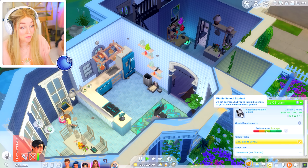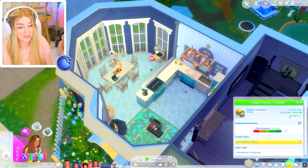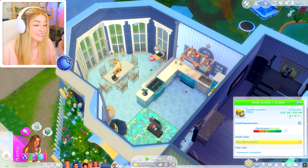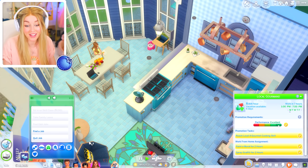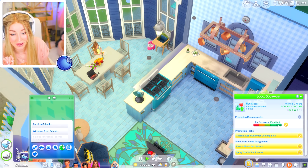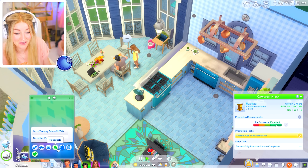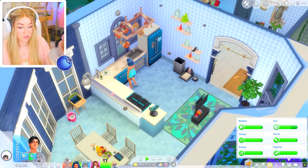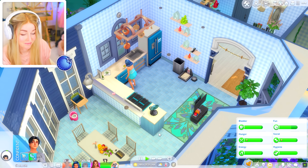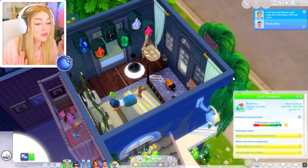Rain has his first day of middle school today, and also Iris has her first day — wait, she's on vacation? No no no no, you're going to get a cheeky day off school but you are meant to be back in school. With Rain being at school I'm going to get him to try and make some friends because I need to find some hearts to break! And Ervin just sent Bowen a gift — oh my gosh, Bowen just aged up on his own while I wasn't looking!